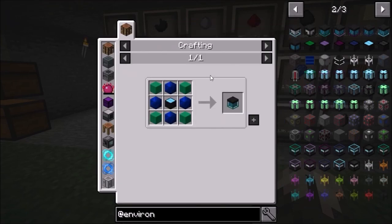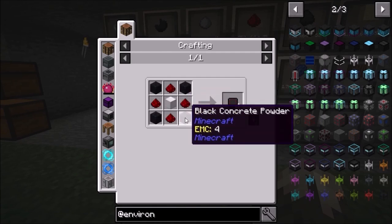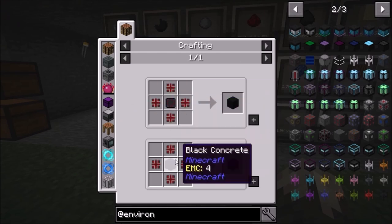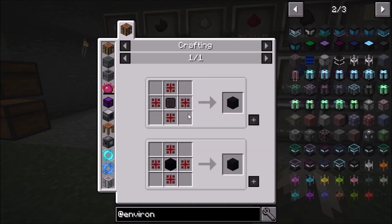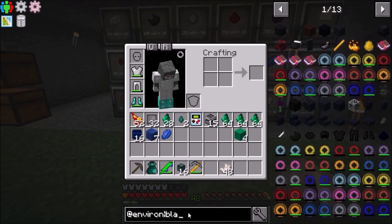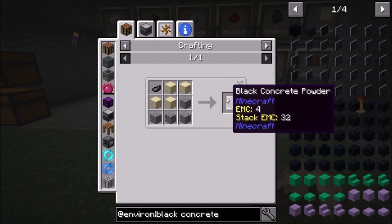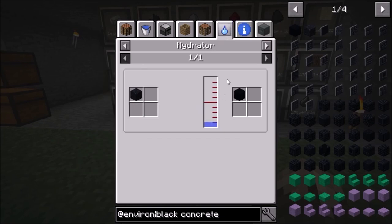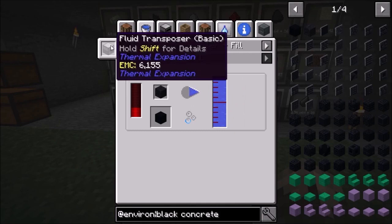We need the tier one solar panel, which needs interconnects. There's a modifier component that's just black concrete — and those interconnects are just iron and redstone. We've got to figure out a way to make concrete. Black concrete powder is easy enough, but we need a hydrator or something — I hadn't used that before. I know we've got the fluid transposer; that might be a way to go.